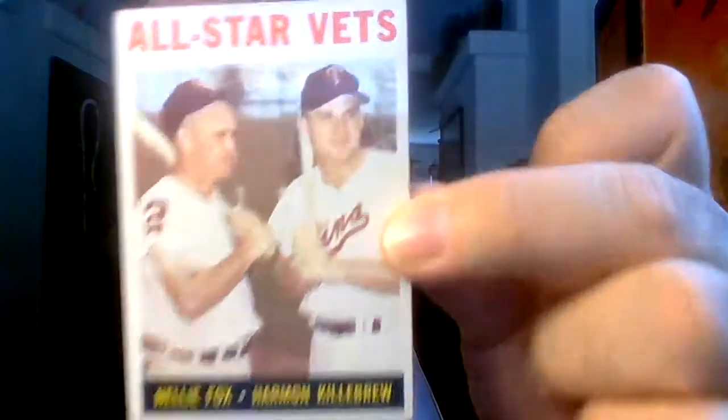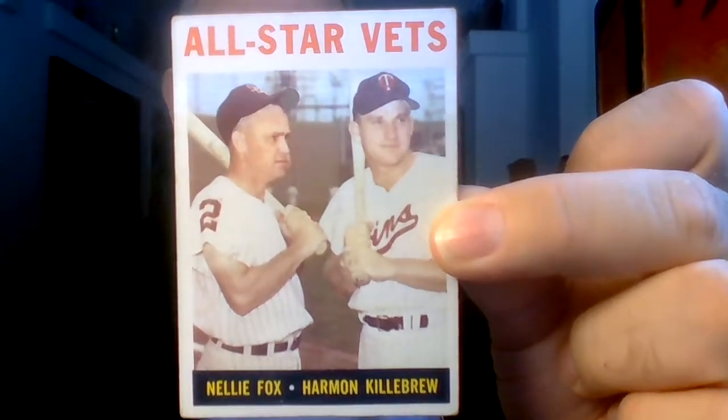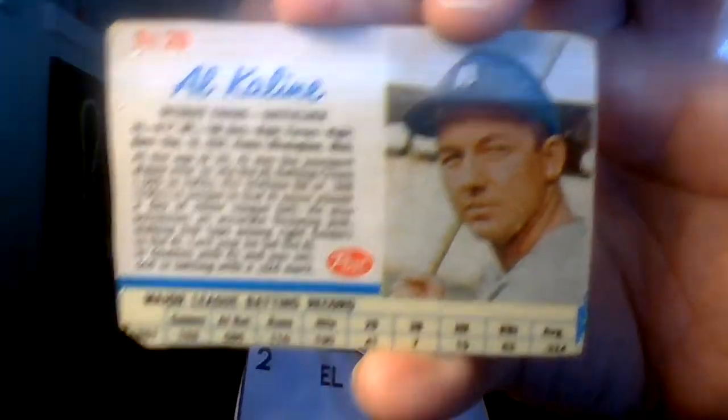I'm a fan of these dual player cards because it's a good way to get a couple of great players — sometimes a couple of hall of famers — on one inexpensive card. Here we've got Nellie Fox and the Killer, Harmon Killebrew. And one more team card: Norm Cash and Al Kaline, 'Bengal Belters' — beautiful specimens, great cards to add to my non-Dodgers binders.